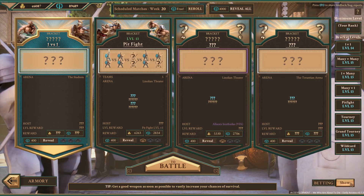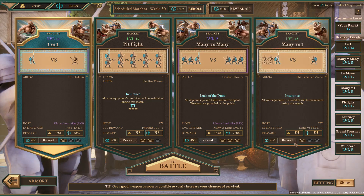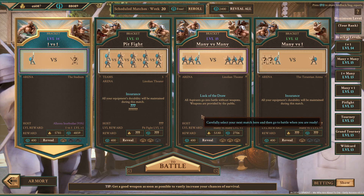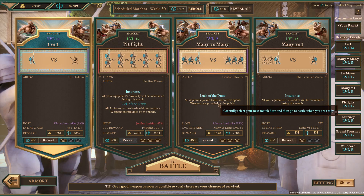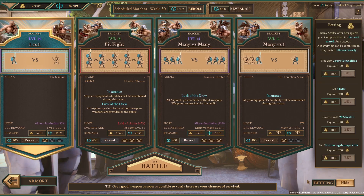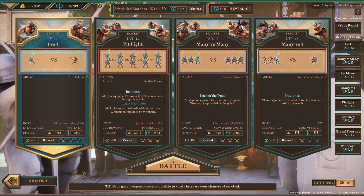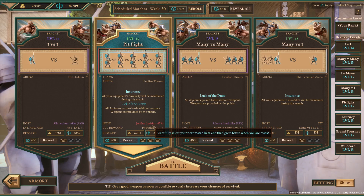That weapon we currently have does need a bit of repairing but we can do that at a later stage. Let's see if we can do any 1v1 fights. We'll do the pit fight over here just so we can get the extra cash and obviously the durability, as well as get Geordius up there a little bit as well.